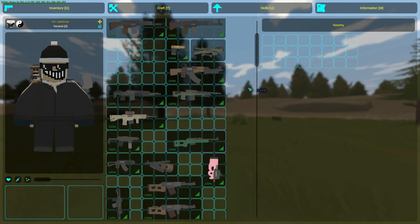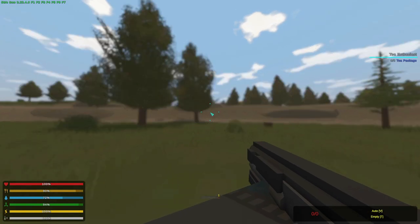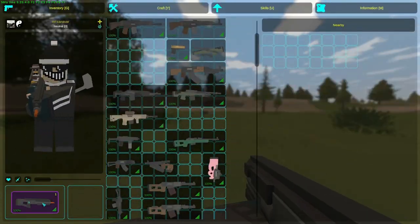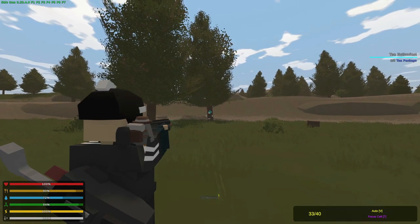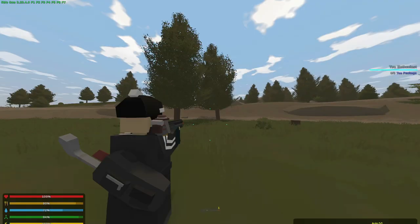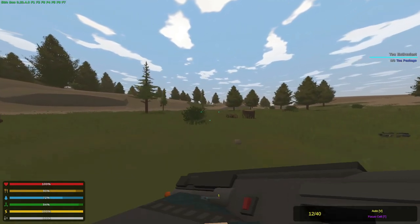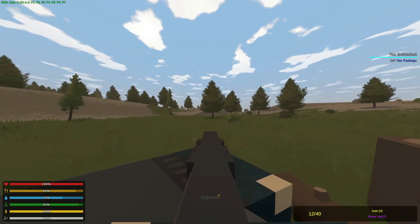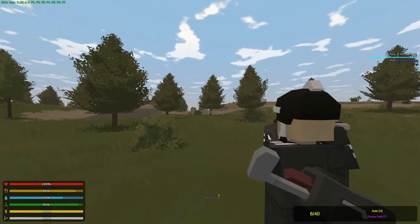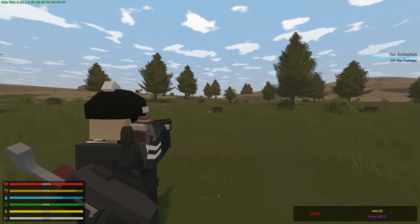I don't really have it on me right now — let me quickly spawn it in. This is the Focus Rifle. You can obtain it from a quest — I have a video on it and will link it in the corner. It's honestly more of a souvenir weapon. You can only get one per server wipe, or once in single player. If you lose it, it's gone.